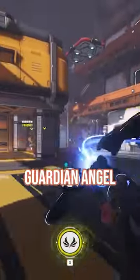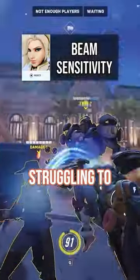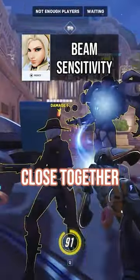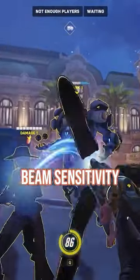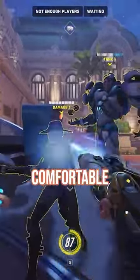If you're not using this setting you're limiting yourself massively in what Guardian Angel is capable of doing. If you're struggling to target allies when they're grouped up close together, this setting is why. To fix that problem, turn down your beam sensitivity until you find one that's comfortable for you.